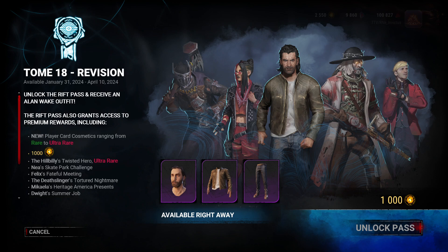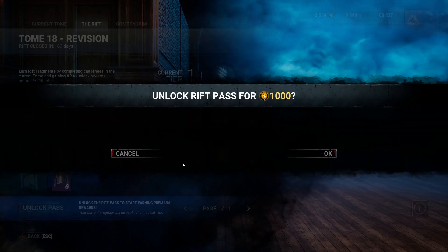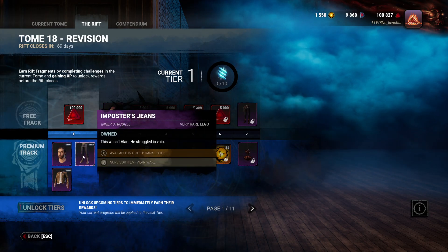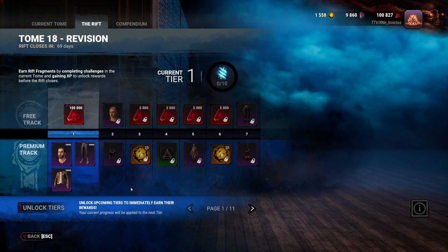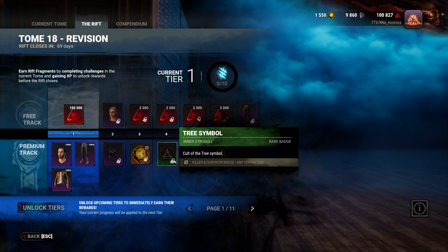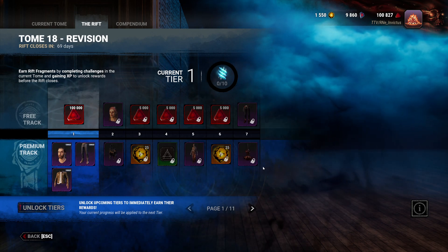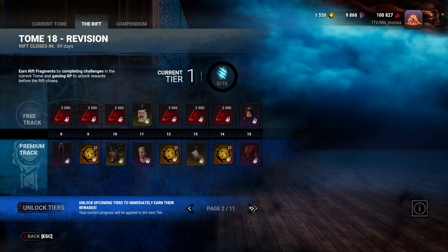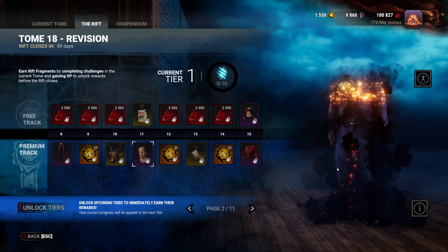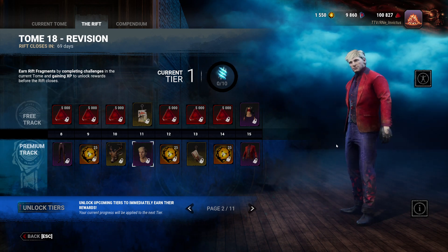For our rift, the premium reward track is only 1,000 cells. If you complete the track you will have access to the next one as well. You'll get the Impostor Jeans immediately as well as 100,000 blood points. At all four tiers you'll get the tree symbol for anyone who wants more icons on the badge. On the paid side there's new stuff for Felix, giving him a bright red jacket.